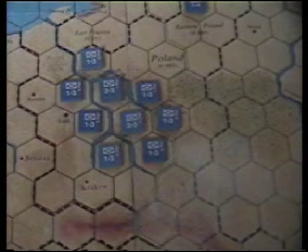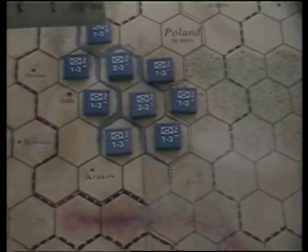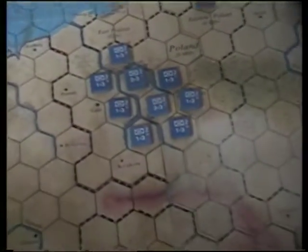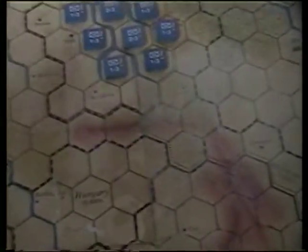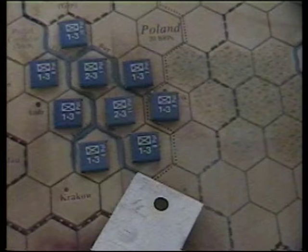We want to make them pay in money and lose troops. If we give Germany 3-to-1 attacks it's pretty easy for them - we want to make them make 2-to-1 attacks. The Polish, Danes, Norwegians, Belgians, Dutch, and French - their job is to make the Germans lose as many pieces as possible. So we try to find the best setup.